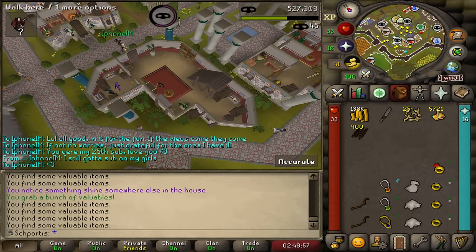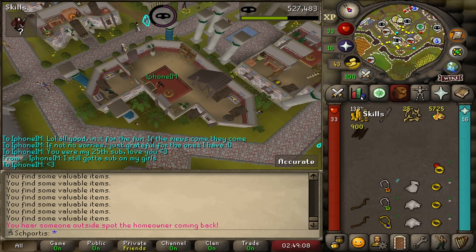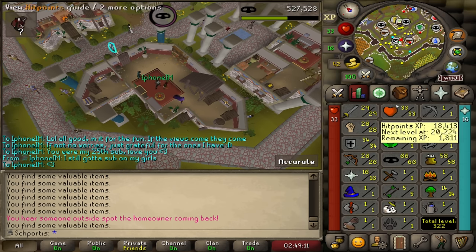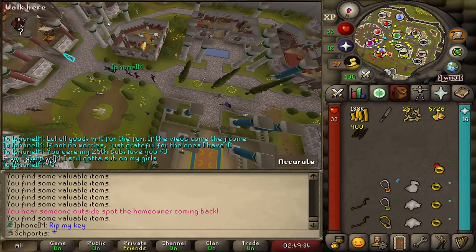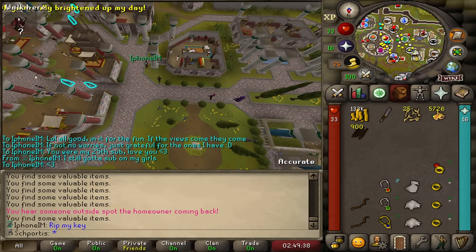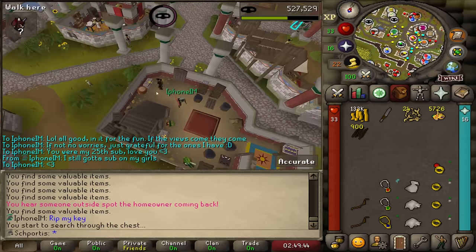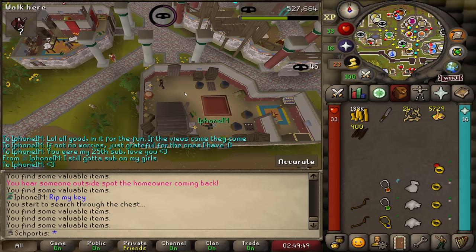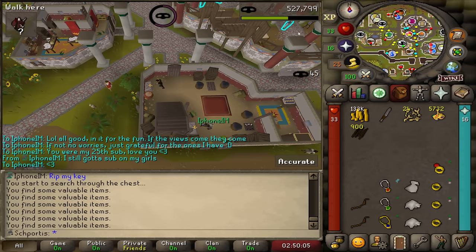I remember I was saying earlier I was getting like 35K XP an hour. I reset the clock and now I'm sitting exactly at 70K per hour at level 66 thieving. I don't think that's actually going to change much — the 70K is kind of stagnant at what I'm doing. I'm only going based on distractions because I fail too much on the wealthy citizens. Even at 66, I'm failing too much. It's eating too much food and it's just not worth it.